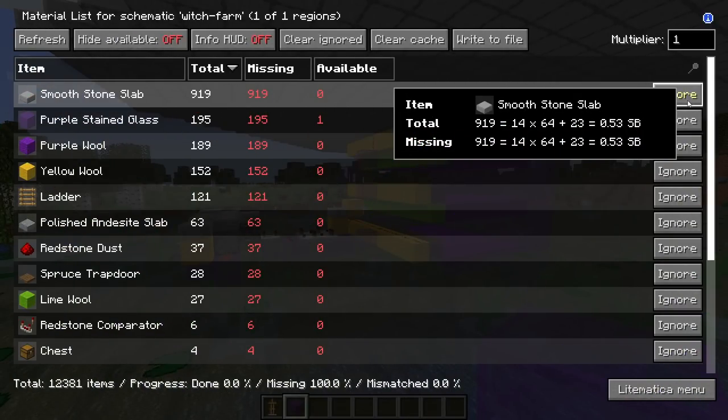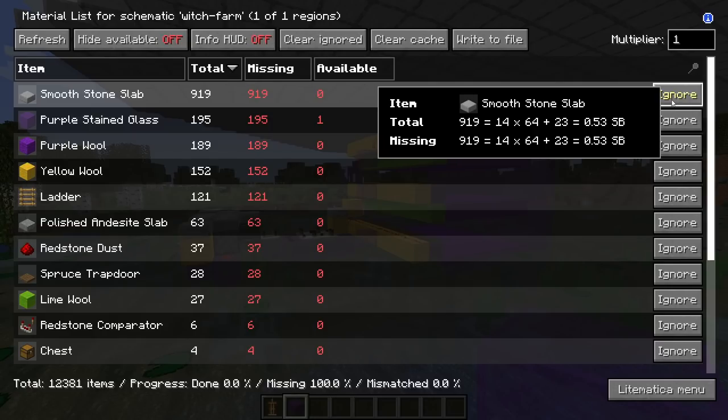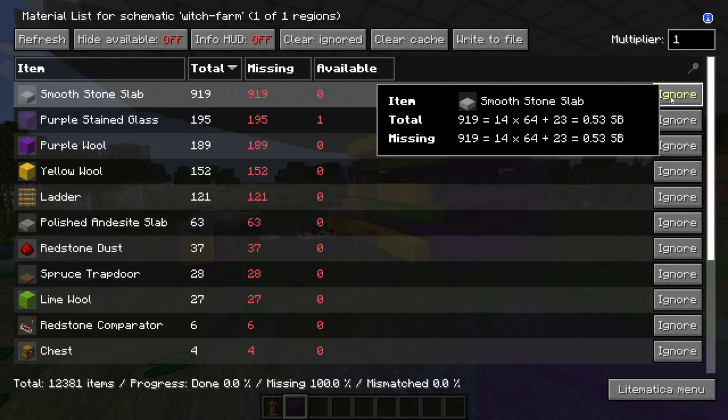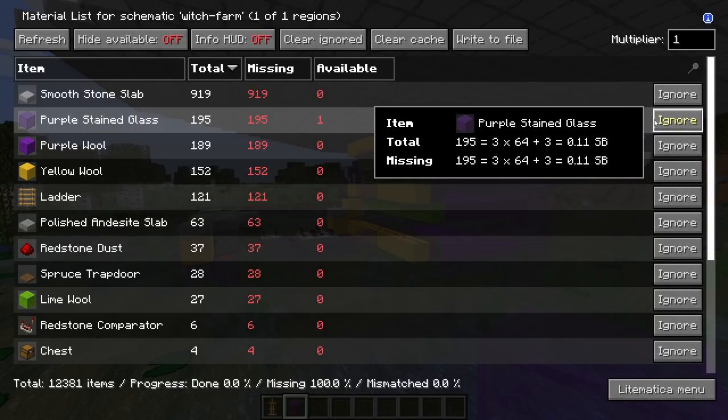Here is the material list. If you want to know how I do this — how I get a material list up — then check out the previous episode in this series, where I show how to use Litematica, which is the mod I use to generate this list. As you can see, we've got all the materials that you need. Some of these are interchangeable. Wherever I've got a slab here, you can use any slab. I've got smooth stone slabs and some andesite ones — I've just used different types here to make it easy to explain when we get to the build. Any slab is fine.